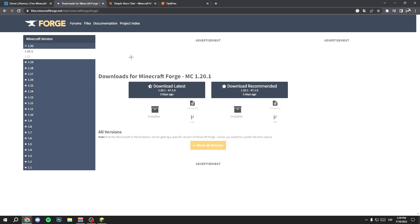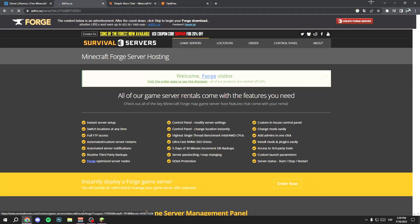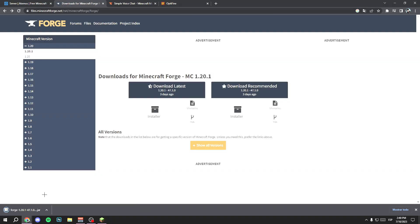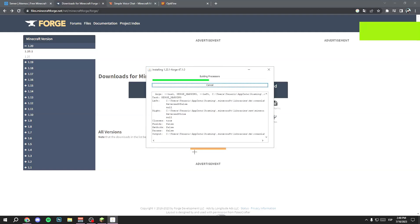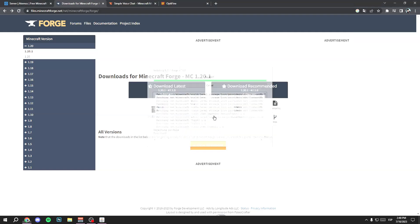First open this link. Here, download the version you want — in my case Minecraft 1.20.1 — and then download the recommended version. Click on the installer button and skip the ad, wait five seconds and skip it. Once you have the file downloaded, open it, click on OK and wait a few seconds.